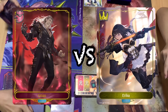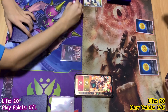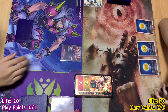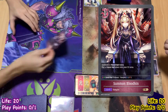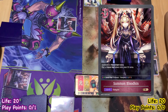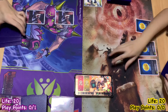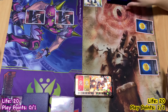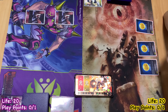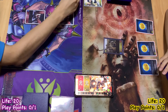Shadowverse, showdown! I'll go first, no draw. I'll just pay 1. I'll play summon Blood King, which summons a Forest Bat token, and I can put a Forest Bat token to my EX area. My turn: I'll draw 1, then play 1 to call old man and old woman. No storm, no quick effect here.